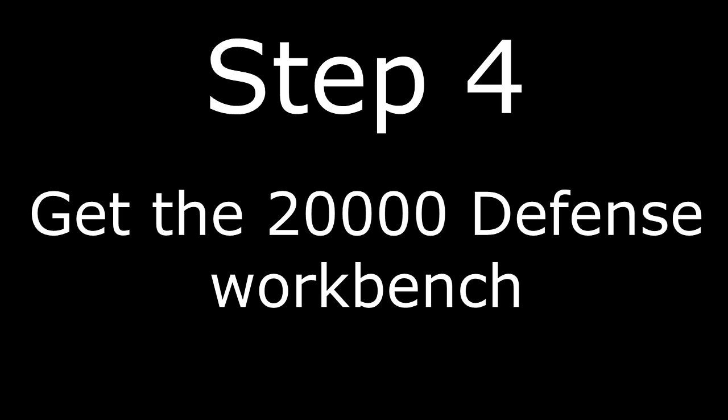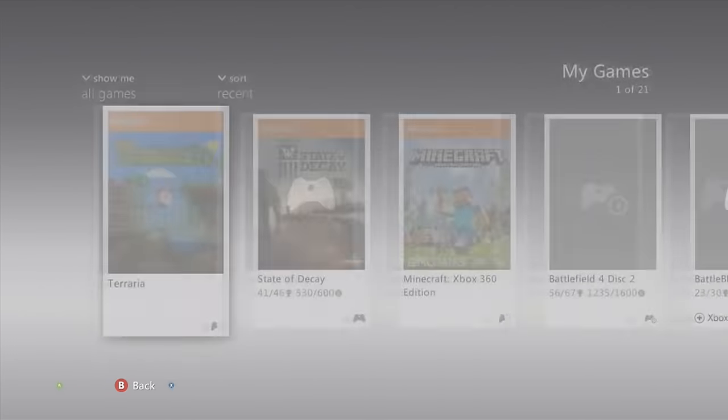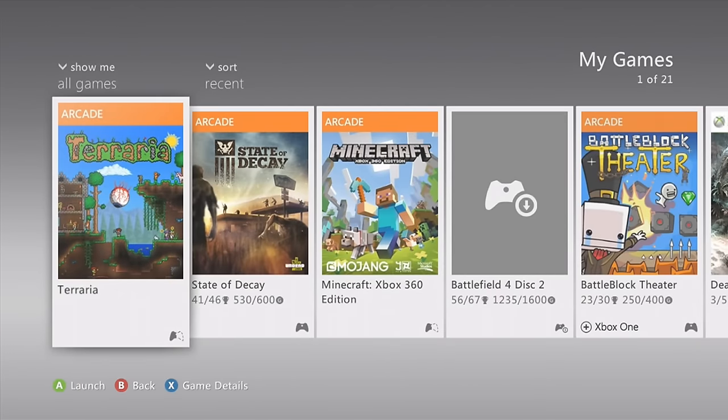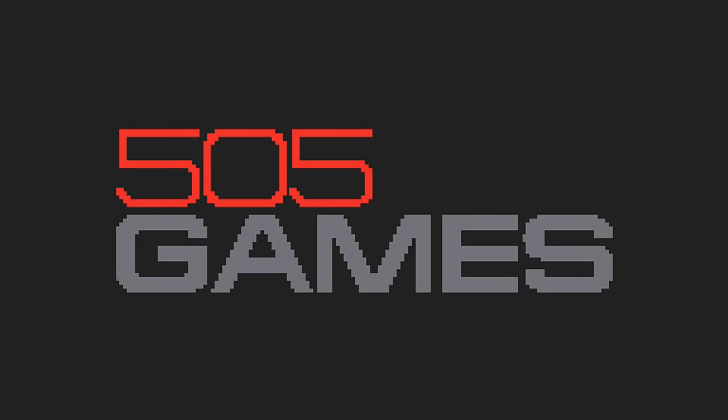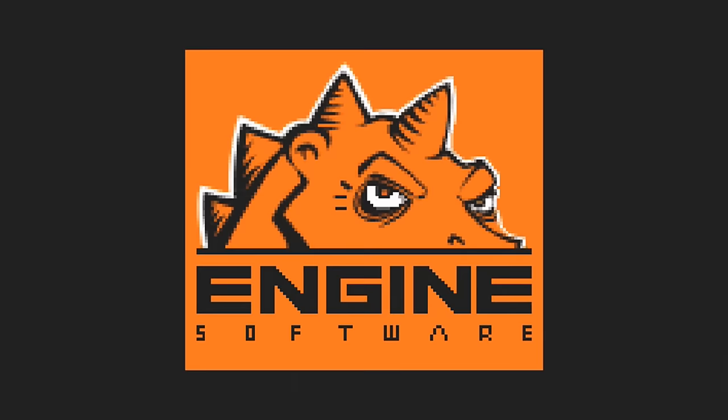Step four: get your 20,000 defense workbench. This step couldn't be more simpler — you just need to log into the same world with the same character. Make sure you haven't logged into any other world. You've got to do these in the exact same steps I have followed: from step one, two, three, five, and four. I'm not going to show myself getting this workbench from the safe, because obviously you guys have all got it already.